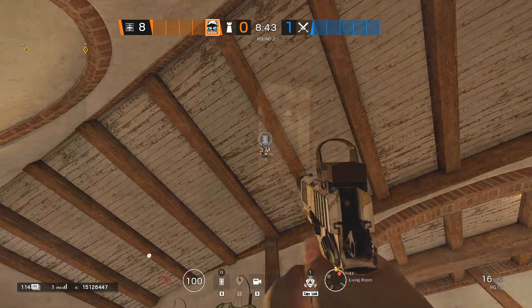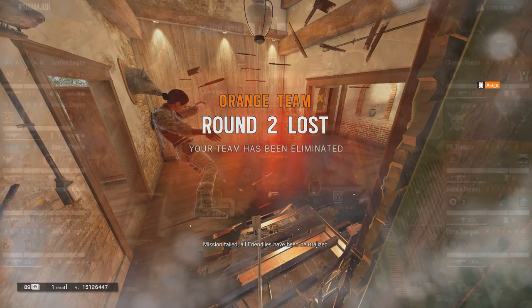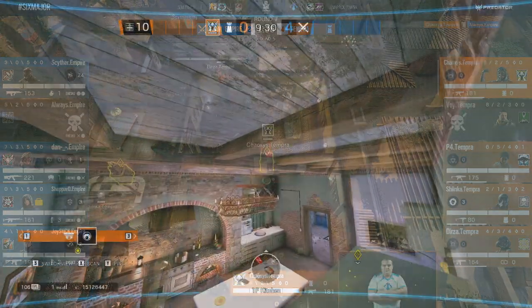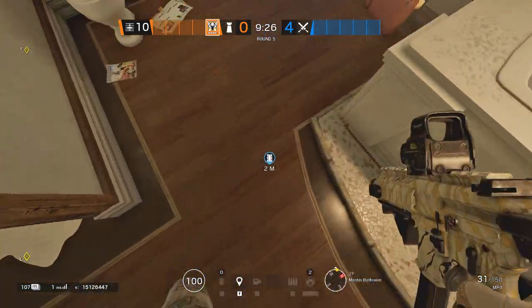Have you ever tried to prep a C4 next to the wolf's window underneath? What about prepping a C4 next to the Toilet's door by the Astro?